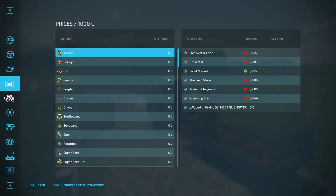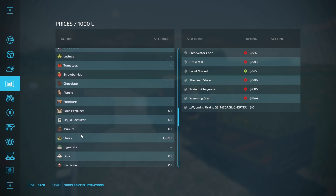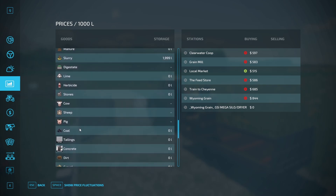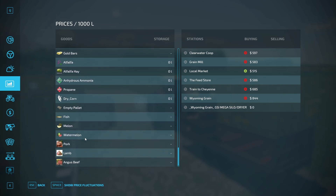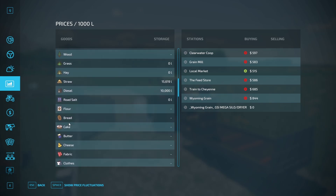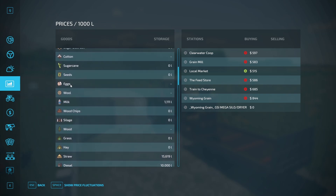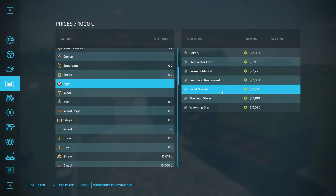Let's see where we can sell them for the highest price — we always want to sell for the highest amount. It looks like the local market is $22,711 — I believe that's per pallet of eggs.